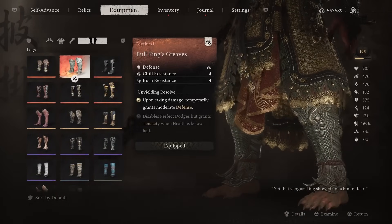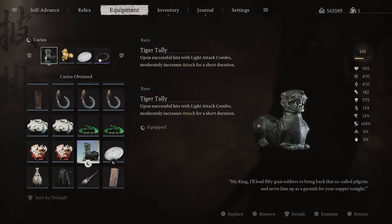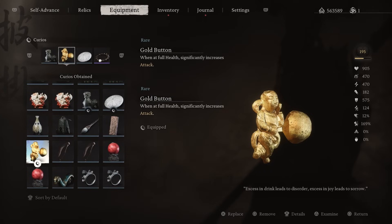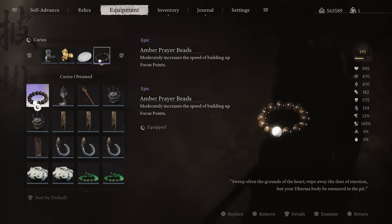Besides that, I don't think there's anything else relevant gear-wise. Let's talk about accessories. I have the Tiger Tally to increase my attack whenever I'm landing light combos. I have the Gold Button to increase our damage significantly when we have full health — this is very good because we'll be healing a lot to replenish our chi, so chances are we're always going to be at full health. We also have one to slightly reduce the cooldown of our spells, since we need to rely on Cloudstep and Ring of Fire a lot. And last but not least, the Ember Prayer Beads to build up focus even more to stagger and deal big damage.